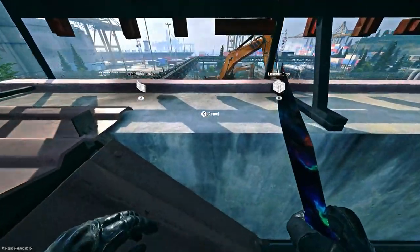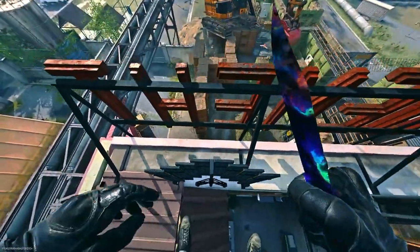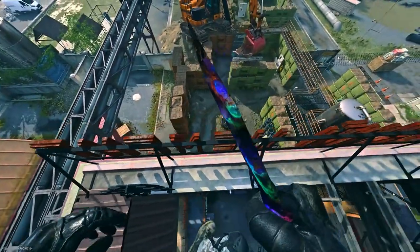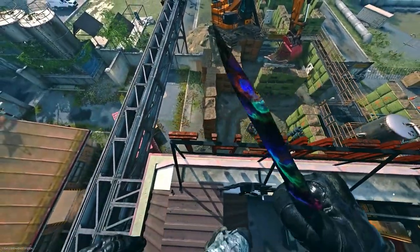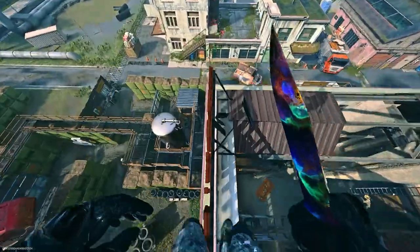I've also got another extension for you. If you just place a barricade here and climb up, you can then climb this ledge, and if you jump roughly where the H is around here, you can actually climb up and get up on this crazy extension.